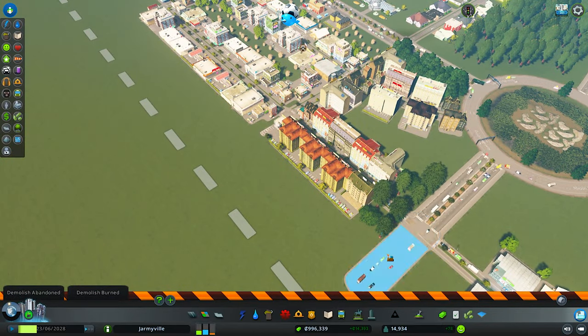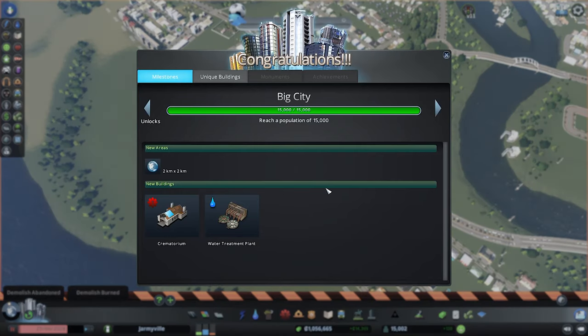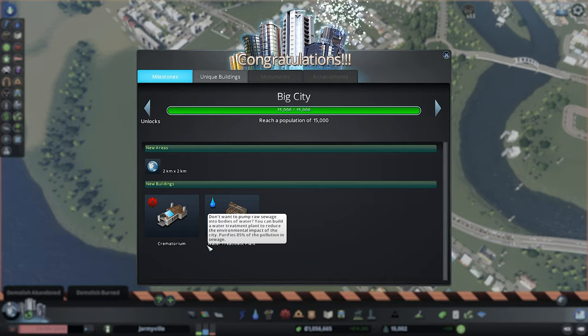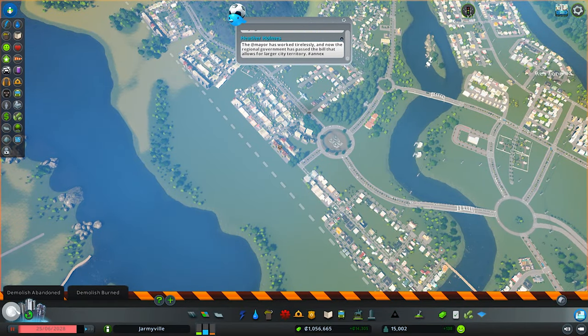I keep seeing them using this street and I don't know why — they should just keep going straight. Anyway, we now have the crematorium and water treatment plant unlocked, and we're definitely going to be using both. We reached 15,000 population!